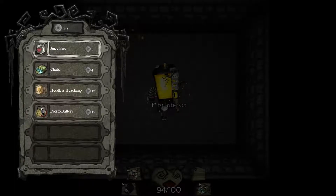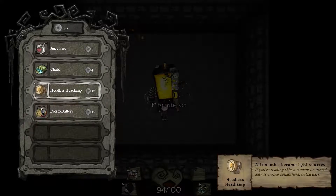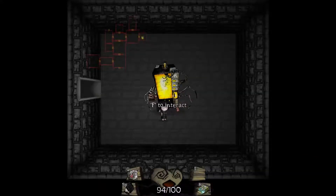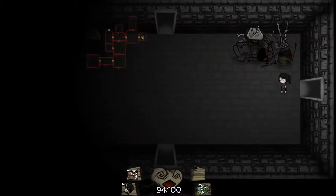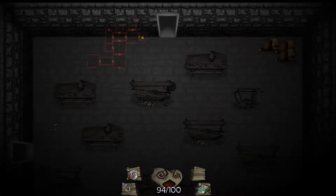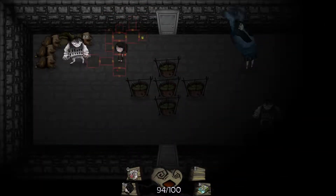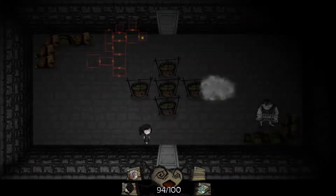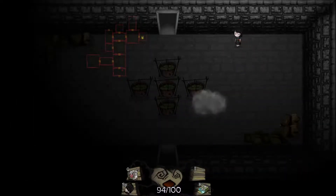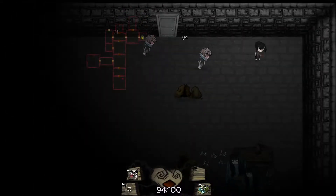We've got our vending machines - we have ten tokens. I think potato battery would be great - it creates a projectile slowing field. Heedless headlamp makes all enemies become light sources, which would help in the library. Let's hold off on purchasing anything and explore the remainder of the floor. I am probably going to go with the projectile slowing field, just because that ensures our survival now compared to the headlamp, which is really going to benefit us in the library. That's way later on - it's not even guaranteed we'll get that far.